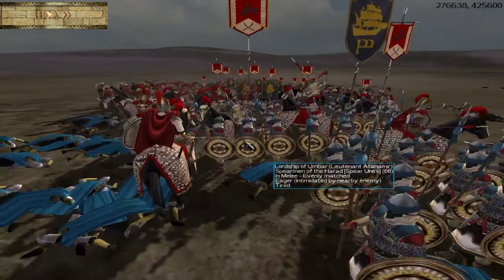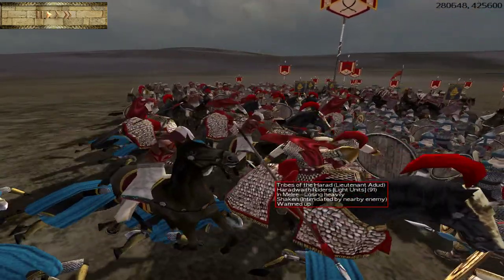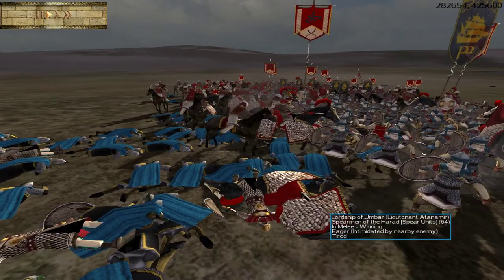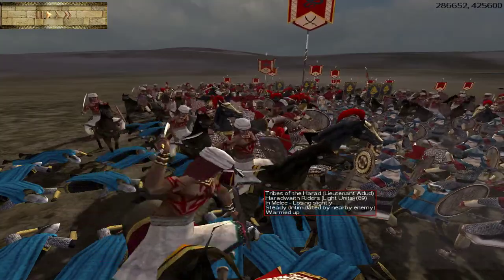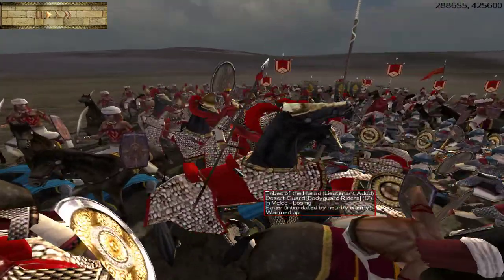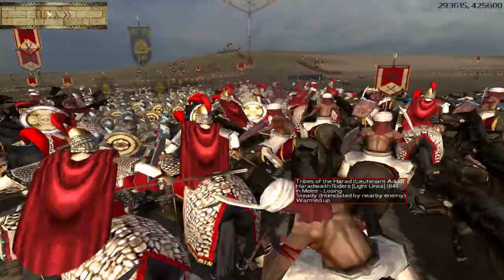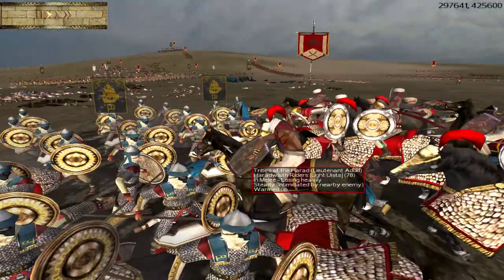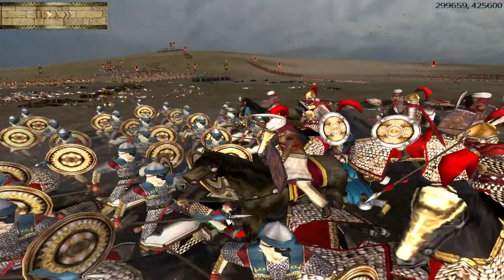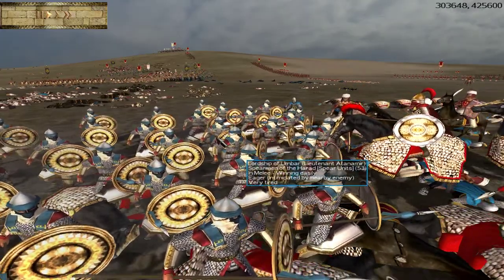Your bodyguard unit is the Desert Guard. They have spears as well as swords. I had charged them directly into an elite polearm unit — I think it was Umbar's Palace Guard — and so my general died very quickly, just a bit of bad luck. But the unit carried on very nicely, and you can see they had run off the enemy spearmen who killed the general and are getting stuck in against these spearmen of the Harad.